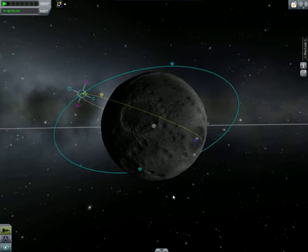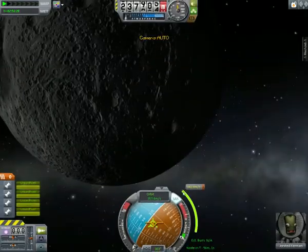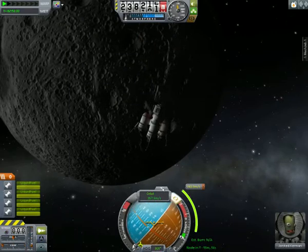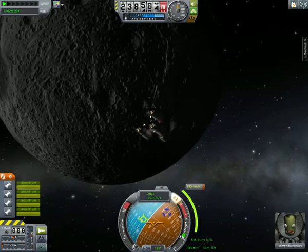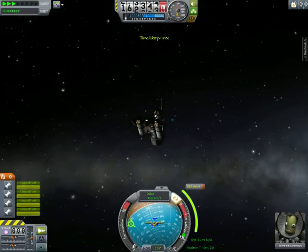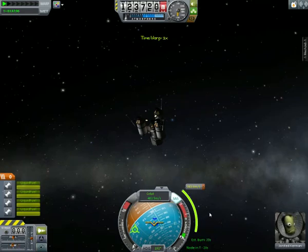Here we are with a maneuver that gets me close enough. Now I'm going to find that maneuver node and accelerate towards it. Once I'm locked on to that node I'm going to advance time to the maneuver, which is about an hour ahead. The maneuver will take roughly 20 seconds, so at about 12 seconds out I'm going to start to fire up these engines.